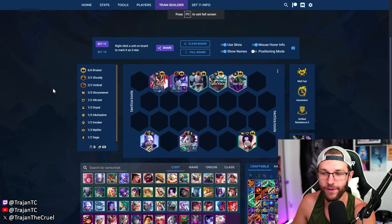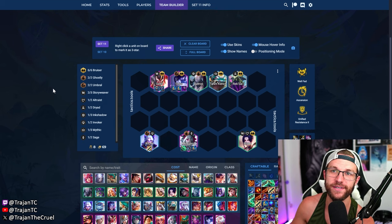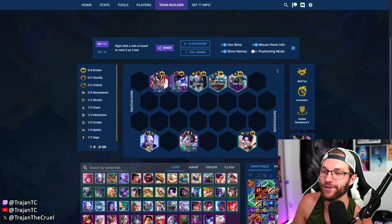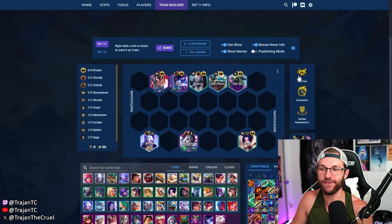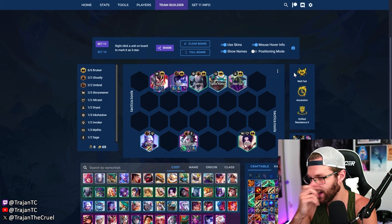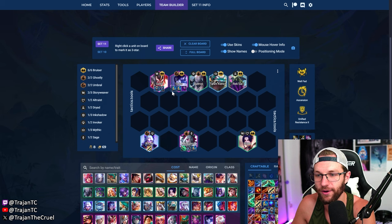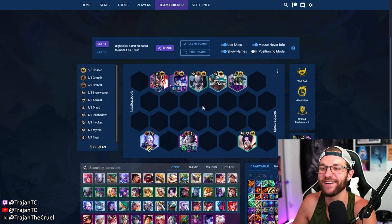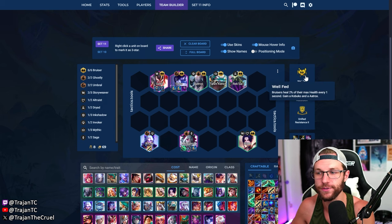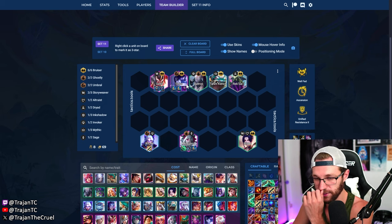Next up is a really interesting comp involving Well Fed. I had a first place on the current patch on 14.7b where I re-rolled Aatrox and Riven with Well Fed and Ascension and it was nuts. If you get Well Fed at the beginning of the game — maybe with a two-star Koboko opener or a two-star Rek'Sai — you can take Well Fed and build items for Silas on Koboko. Once you get to this comp it goes crazy. Well Fed is great because you can roll at level six, make a four-bruiser comp with two-star Aatrox and two-star Riven, play around Story Weaver, and get to this composition.